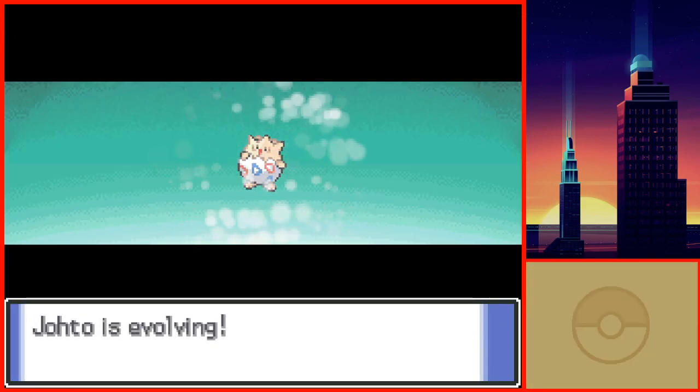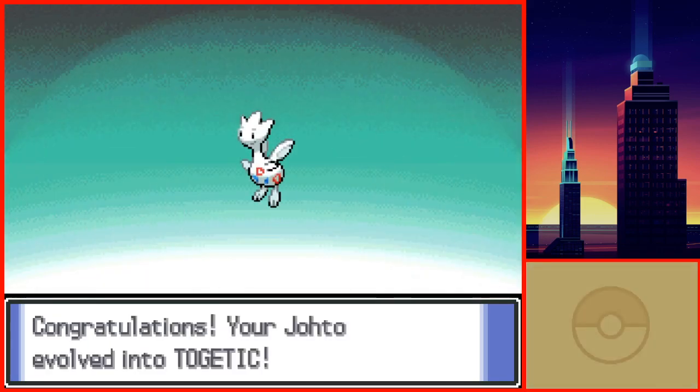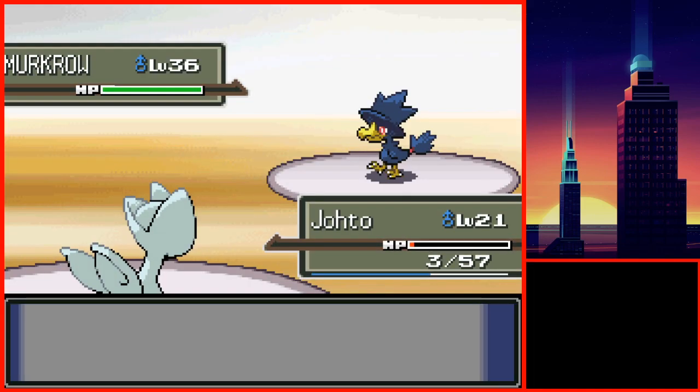On the very last battle of the route, against the Elder before entering Celestic Town, Togepi evolved into Togetic at level 20. Cyrus wasn't too difficult, and I then got the TM. With that, I made my way to Canalave City and fought the rival battle.